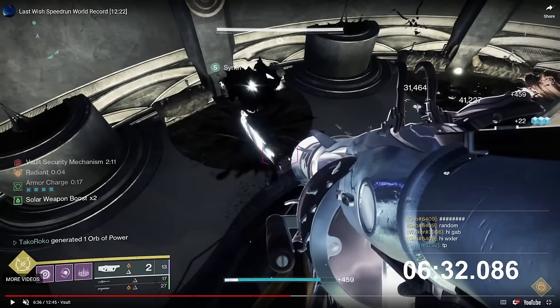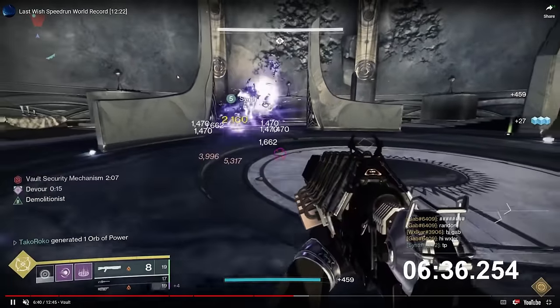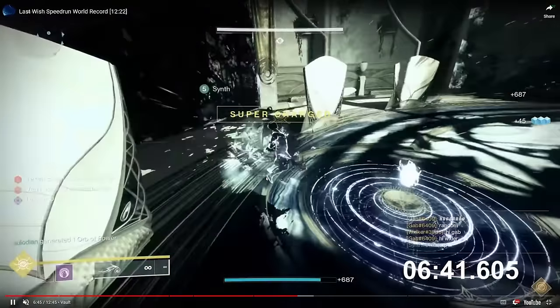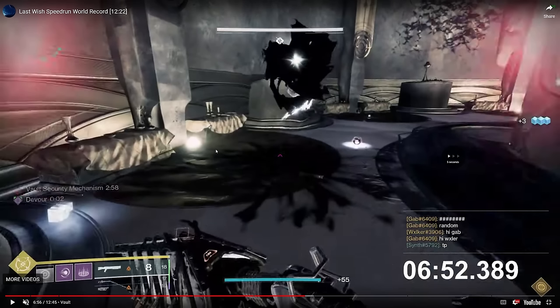Takaroko throws an uncharged vortex grenade to suck the captain into a more favorable position for booping. The captain goes flying out of the room. Normally there's a Warlock on Astrocyte Verse — Takaroko is on Blink — in case the boop doesn't go well, so you can blink the Eye out before the wall fully closes. But Synth's boop was very good, so Takaroko was able to just kill it, slide it out, and slam immediately. Vault is very ad-clear-based, very player-gated — not waiting on external timers.